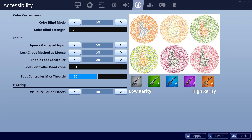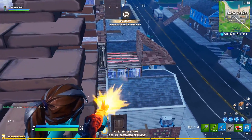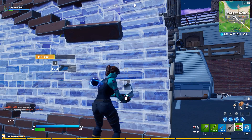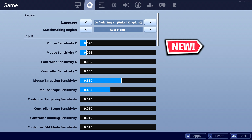For Symphony's colorblind settings, he now has this turned off completely. He previously used to switch between Tritanope 10 and Protanope 10, but now he has it off entirely. Moving on to his game settings, he lowered his X and Y sense as well as his scope sense. He was previously on X and Y at 0.100 and scope at 0.650, but now plays on X and Y at 0.096, targeting at 0.550, and scope sense at 0.403 — all on 400 DPI.